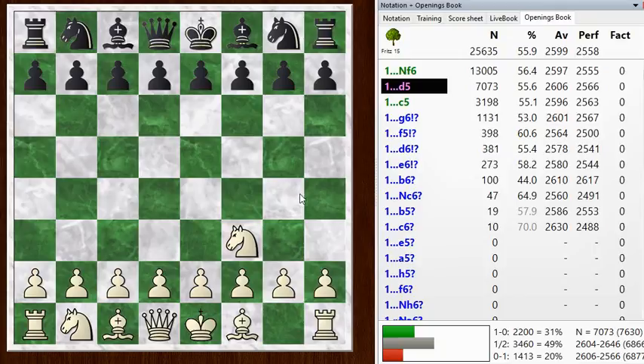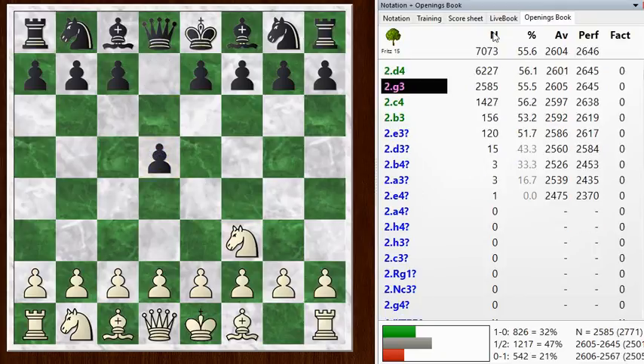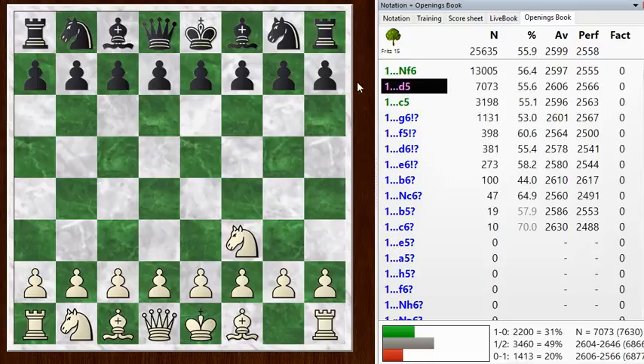So we'll see this idea show up after Black plays D5, one of the main responses. I usually go with Knight F6 — it's kind of a waiting move, letting White declare his intentions before deciding how to deploy the rest of my forces. But because Knight F3 is not particularly forcing — basically the only move it eliminated was E5 — that gives White a lot of choice. So I can go with D5 or C5 or even Fianchetto immediately.